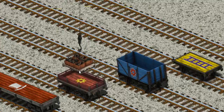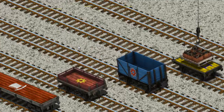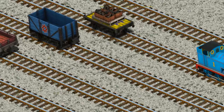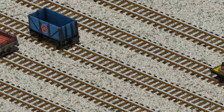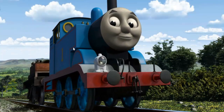Show Cranky where the yellow flatbed with the picture of a purple ladder is. Show Cranky where the engine parts are.